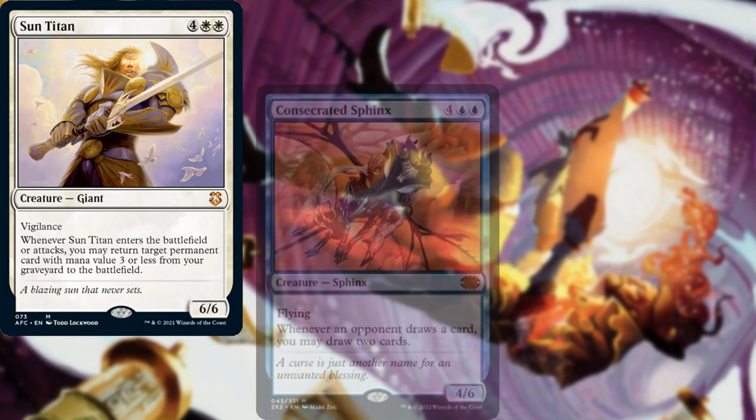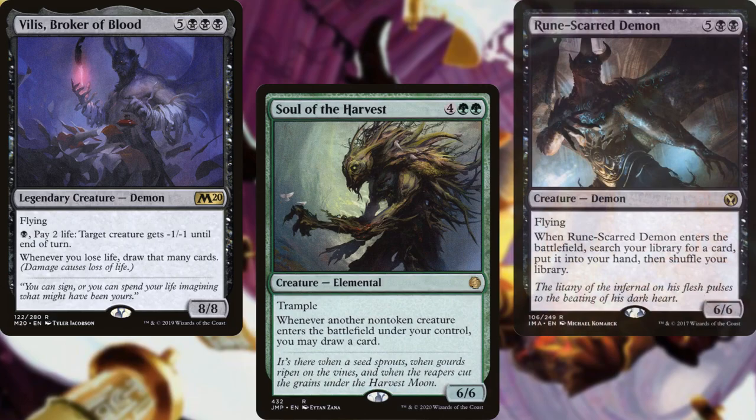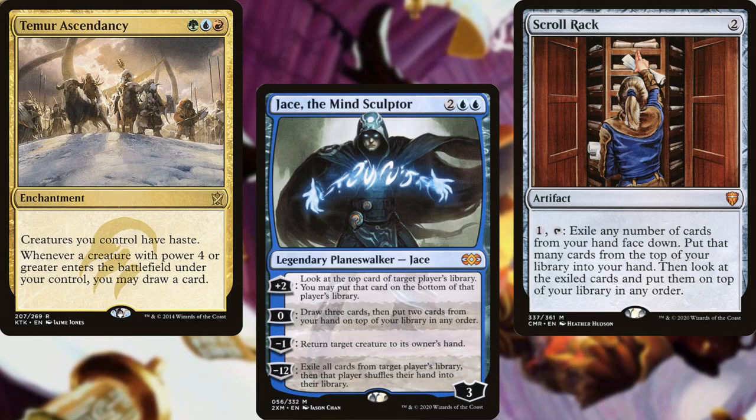Sun Titan, Consecrated Sphinx, Nezahal Primal Tide, Vilis Broker of Blood, Soul of the Harvest, Rune-Scarred Demon, Aesi Tyrant of Gyre Strait, Burning-Rune Demon, Rhystic Study, Temur Ascendancy, Jace the Mind Sculptor, and Scroll Rack help us to keep our hands full and find answers.